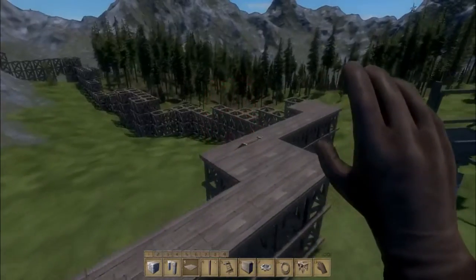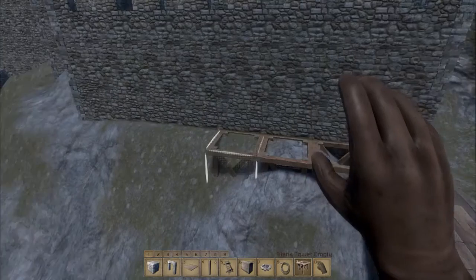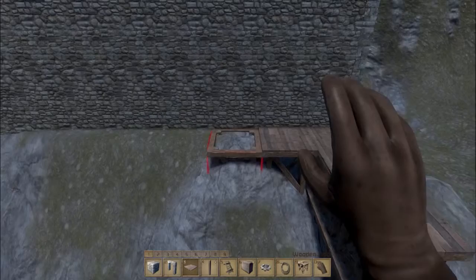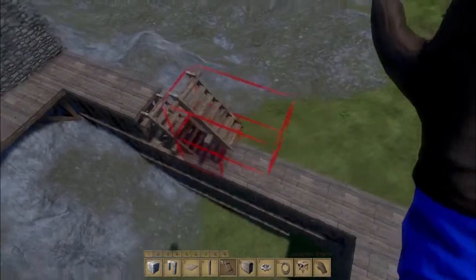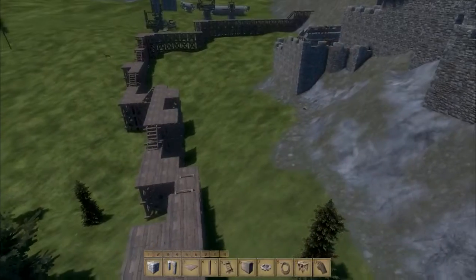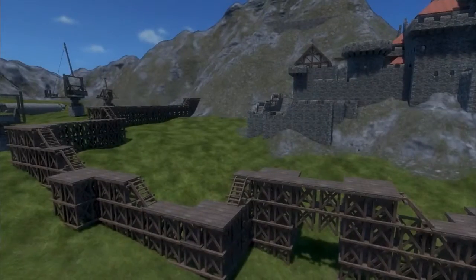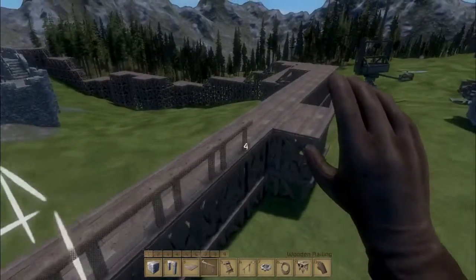Here we are at the other end, which is connected to the castle wall. The other end is just mounting into the wall of the mountain. Here we see the total package — we have the main gate, a side gate, and some ups and downs.